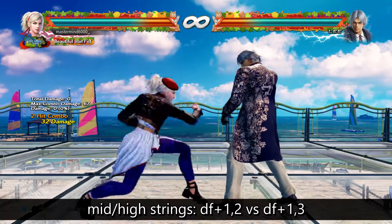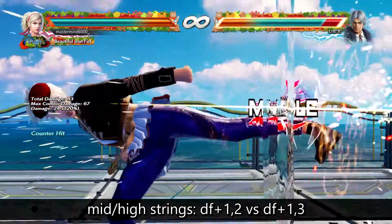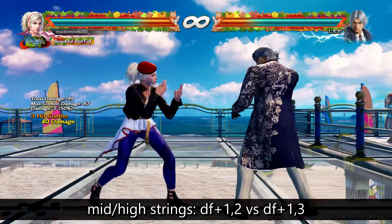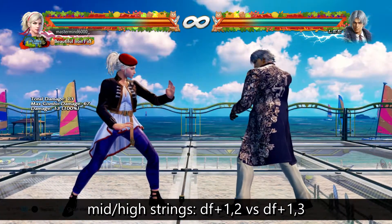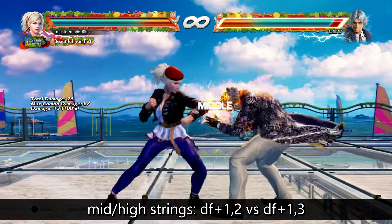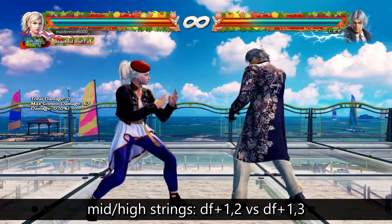Down forward 1-2 is the same thing — that's a high. Down forward 1-3 is a mid that knocks them down. The second hit by itself on counter hit is a launcher. You can throw these out to mess with people, but be warned — these mid options are unsafe on block. If you're just doing one hit by itself, eventually you might catch them with that second hit. Do these sparingly without giving your opponent time to predict, and they'll make the wrong decision. The more layers you add, the better it works.